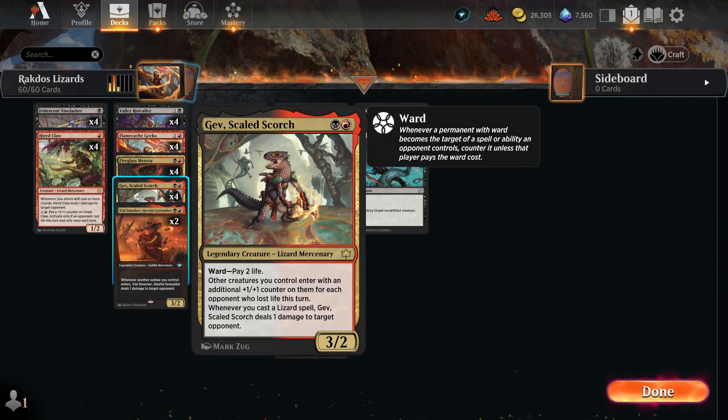We also have four Gev, Scaled Scorch — Ward: pay two life. Three mana, 3/2, already pretty good because we make our opponent pay life. Other creatures you control enter the battlefield with a +1/+1 counter for each opponent who lost life this turn — pretty good. And then whenever we cast a lizard spell, this deals one damage to our opponent. So whenever we cast a lizard spell, it automatically deals damage and makes sure that our lizard comes into play with a +1/+1 counter.